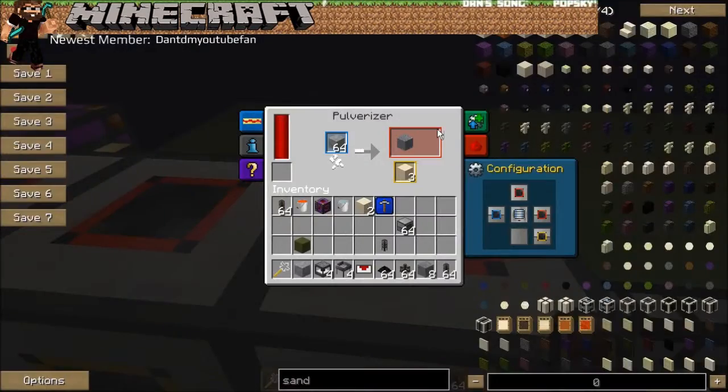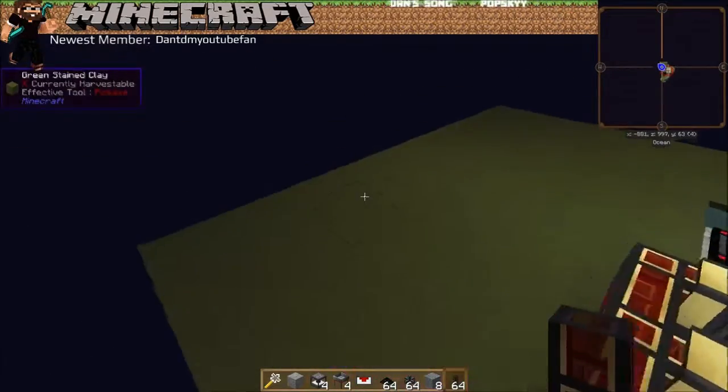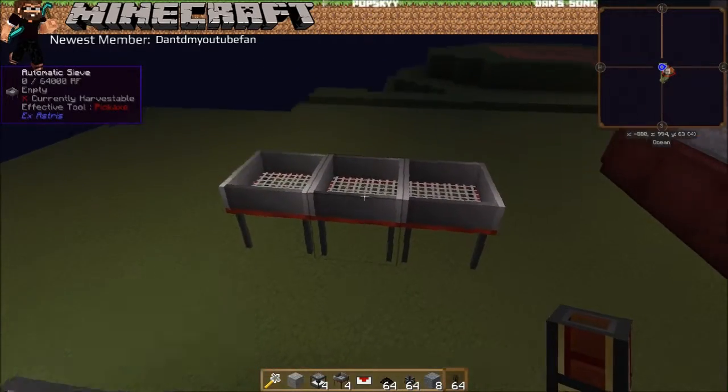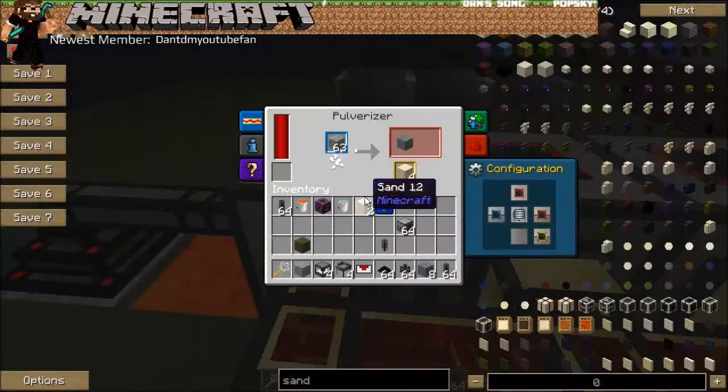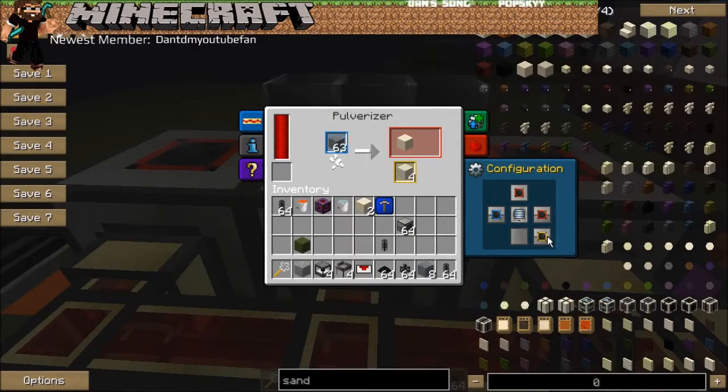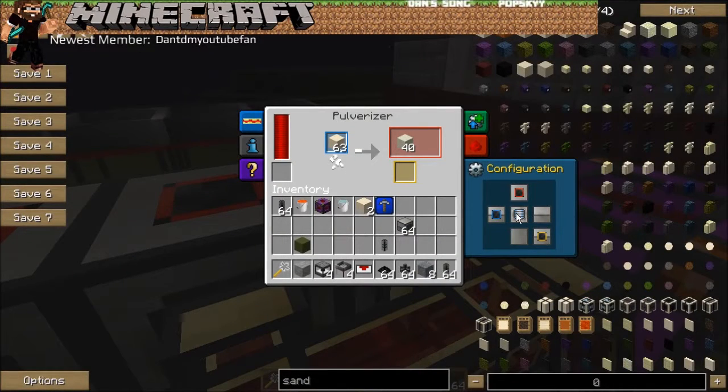These will all be exporting the main inventory out of the top of your machines. If you notice, I faced the machines facing away from the sieves. I've got them set up in a row. The main slot here is going out the top and out of the right side, and then all the excess inventory is going out the back. This is inputting from the left and outputting to the right and to the top, with all excess inventory going out the back.